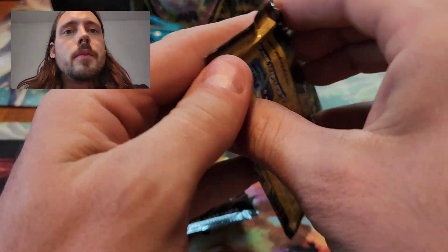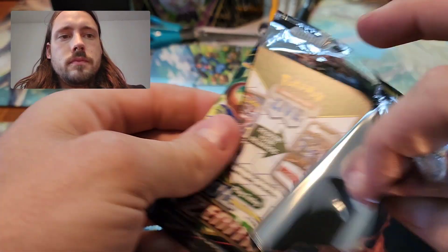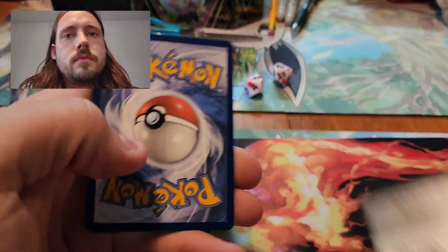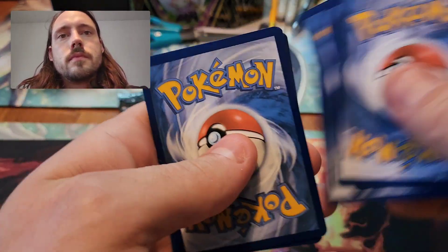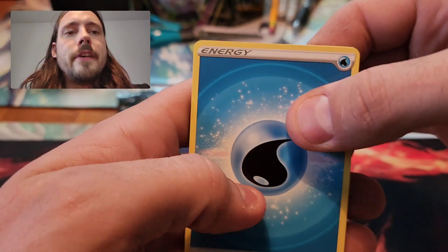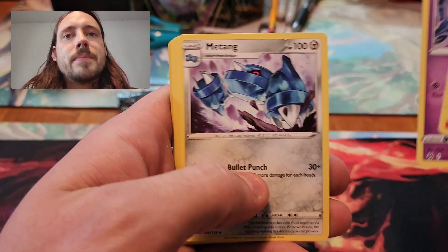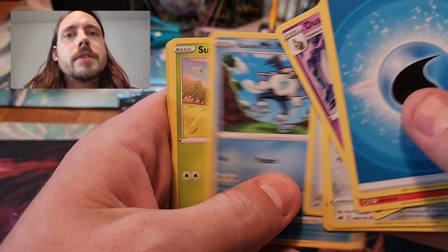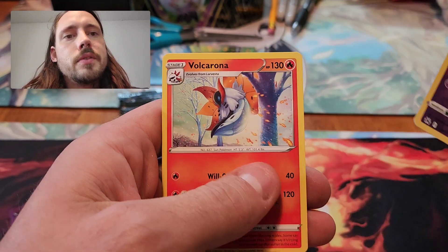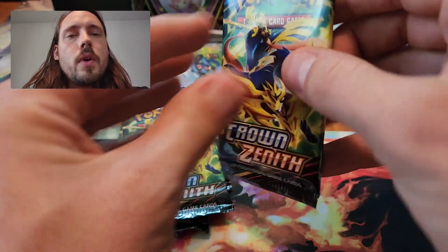Getting into pack number one here, hoping for at least two decent pulls from five packs. We've got water type energy, Salazzle, Dusclops, Metang, Bidoof, Potion, Galarian Mr. Mime, Sunkern, Koffing, Reverse Hollow Exeggutor, and Volcarona. So nothing out of pack number one.